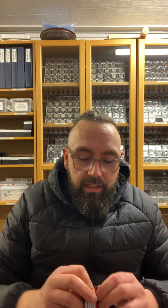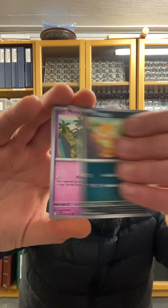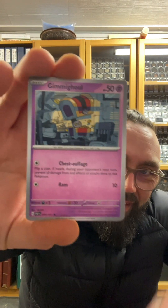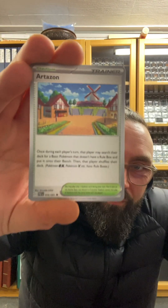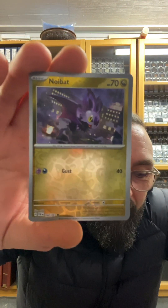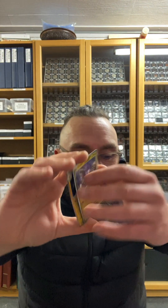The last tin had one hit and one baby shine. This one so far — let's see what we get in this one. Go psychic. Oh nice, Spiritomb baby shine! So two tins, two baby shines — getting good hits out of these mini tins so far.